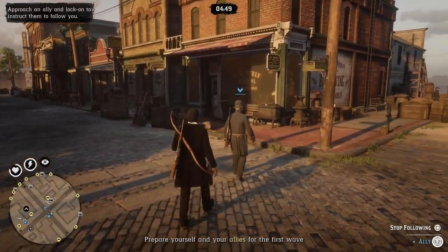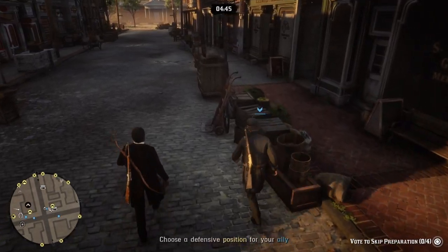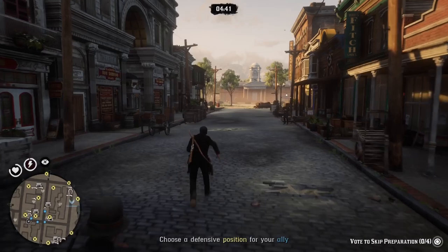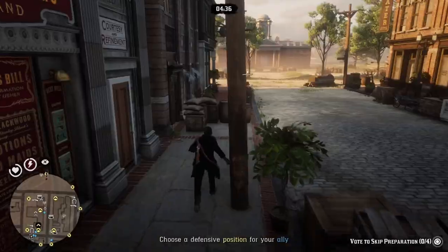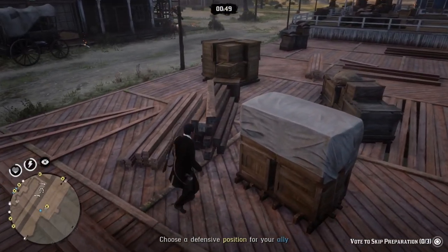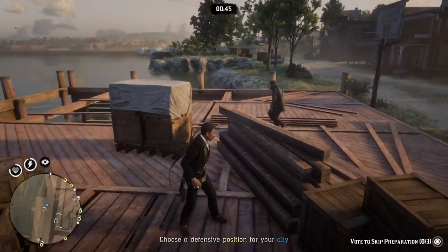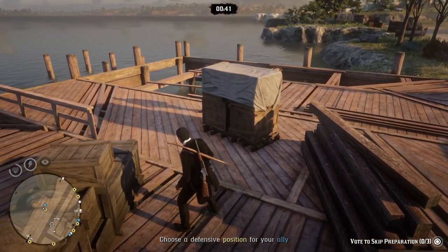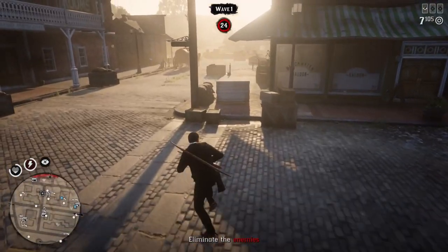When the mission starts, the first 5 minutes is pure preparation. You have some NPC allies and you basically have to position them. Go up to them — they're white dots on the map — let them follow you, and bring them to a position where you want to place them. The positions are the yellow dots on the map. When you take them there, they will automatically get in position. In total you get 10 allies in the beginning, and if they die during the survival, they don't respawn.